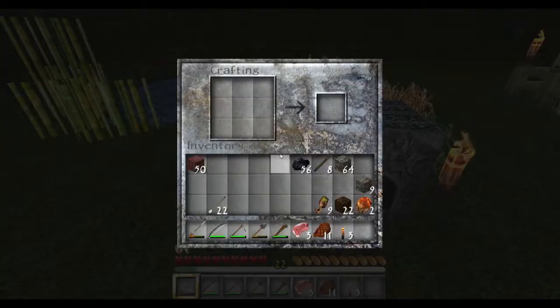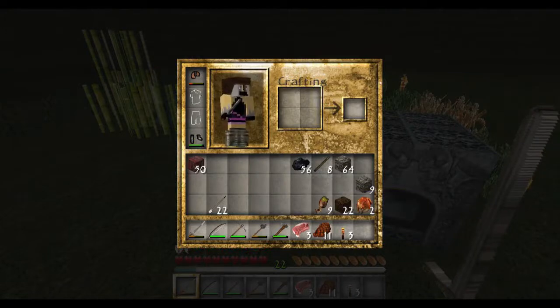As you can see, the inventory screen is really nice — I like that. The gold is a nice touch. Some texture packs I find the interface is really dark and it's kind of hard to see the blocks.